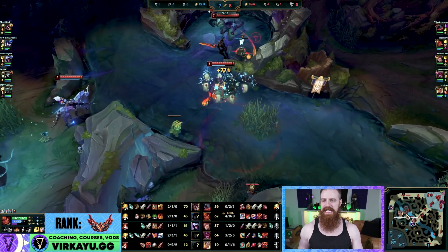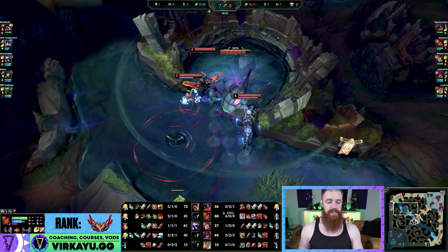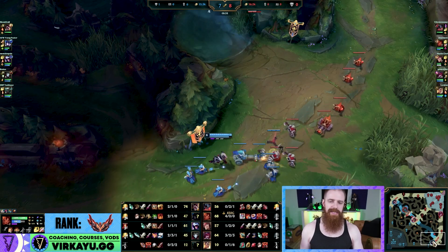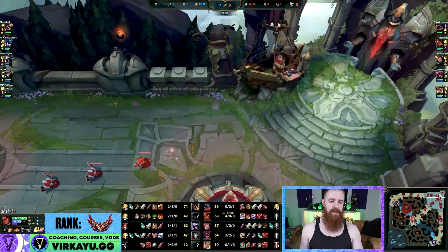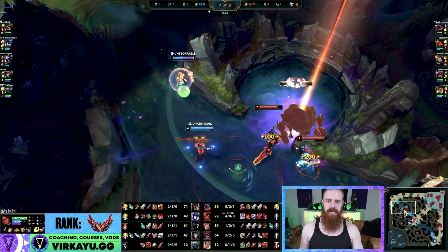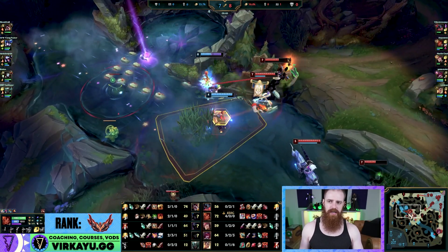Would I recommend people to kind of stay out that long by themselves? No, I would not. But if the play presents itself and the enemy jungler is not a threat and the ADC is by himself, don't say no to the opportunity. If you based off the raptors you'd be in the same situation anyway. So all good - we go ahead and do the krugs into the raptors. Unfortunately we're getting shoved out of the pit here.